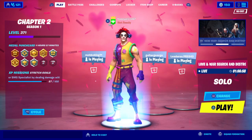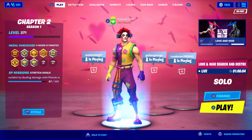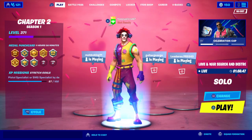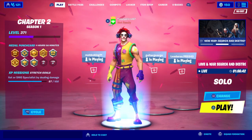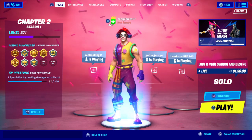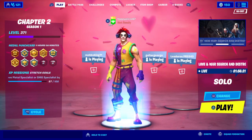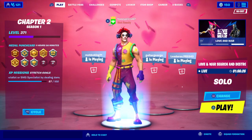We barely even got any map changes — besides the event in Risky Reels and the center island where we had zombies for Fortnite Mares. We barely got any map changes. There's a lack of mobility. We got a bunch of new game features though — one personal favorite of mine is the yeet feature where you can carry a downed opponent and then yeet them, throw them, or drop them. When you carry them around it's like you're holding them hostage or abducting them, which actually looks pretty funny.